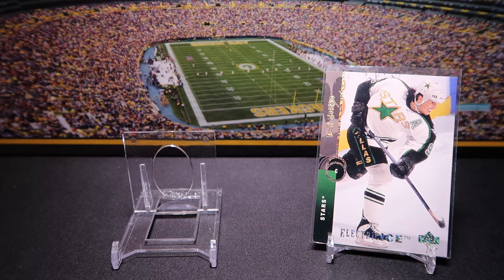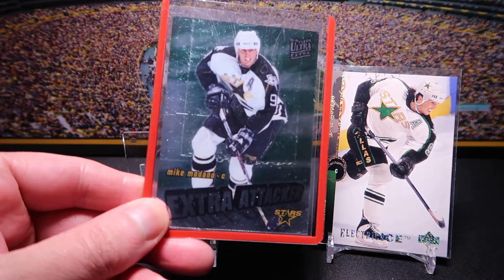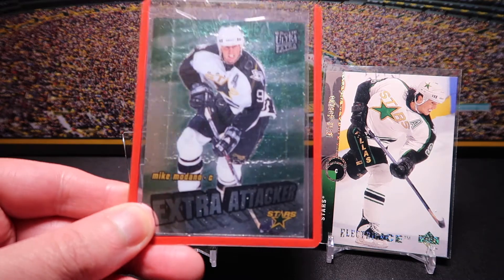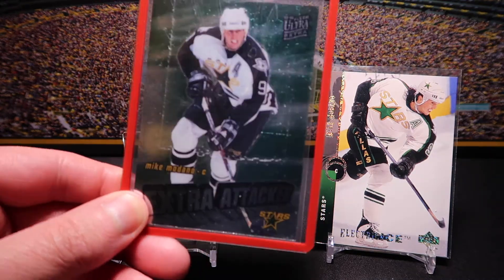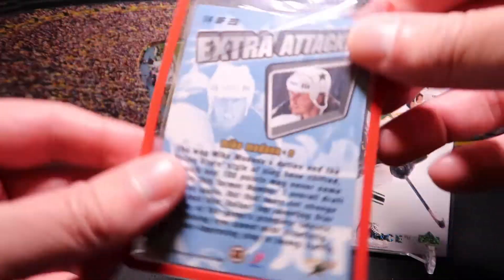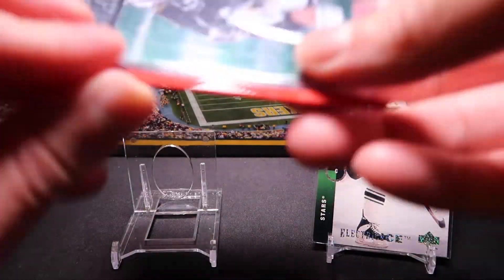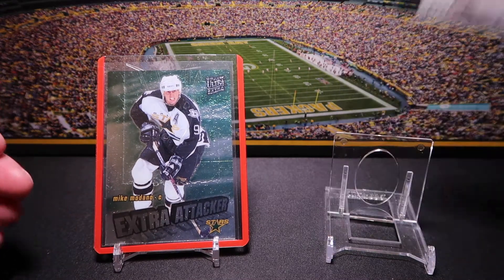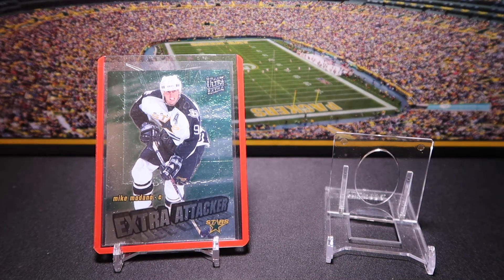This one here is kind of a nice little insert, and I'm going to get it out of this top loader. This is a good example of not a big fan of this type of shipping. So this is the FLIR Ultra Extra Attacker, again kind of in that mid-90s period. It's a cool looking card, but they used plastic tape and I'm going to have to very carefully get it out. It is a nice looking card and one of those less expensive inserts that I still needed for my collection.